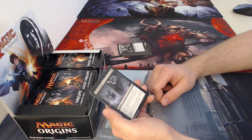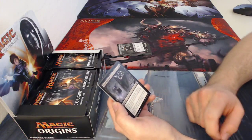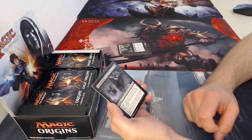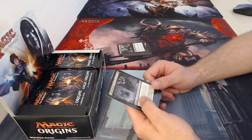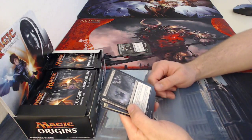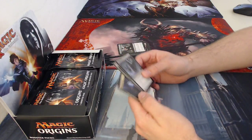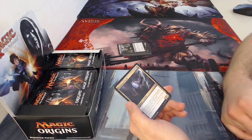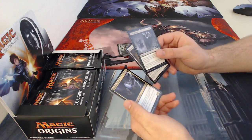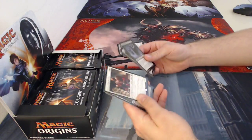Then there are three or four uncommons and then your rare or mythic at the end of the pack. For one of our uncommons, indicated by the silver symbol, we have Cruel Revival — it can be played at any time as an instant. Destroy target non-zombie creature, it can't be regenerated, and return up to one target zombie card from your graveyard to your hand. It's a pretty decent card, considering the sheer amount of zombies released in these past couple of sets.